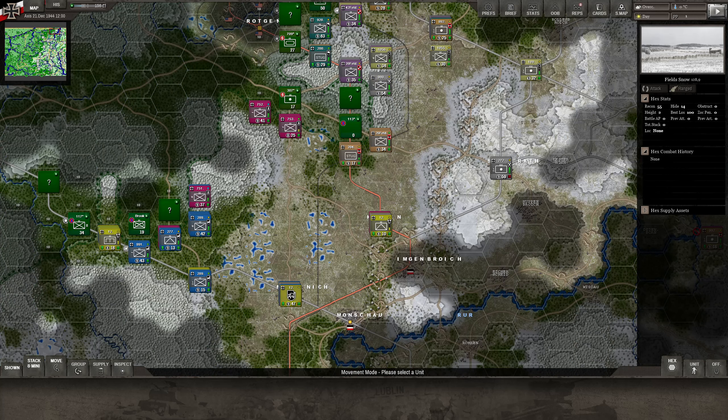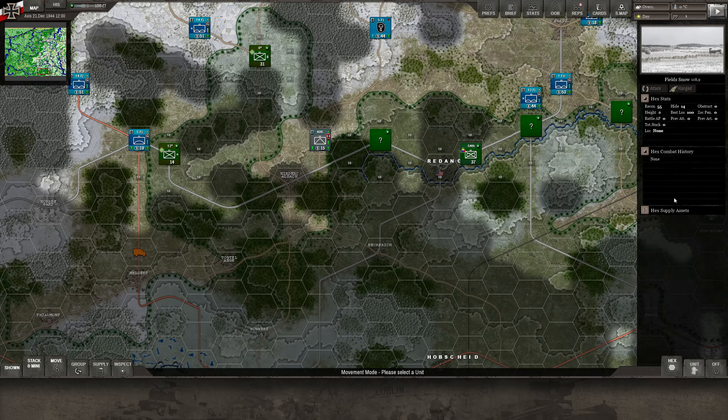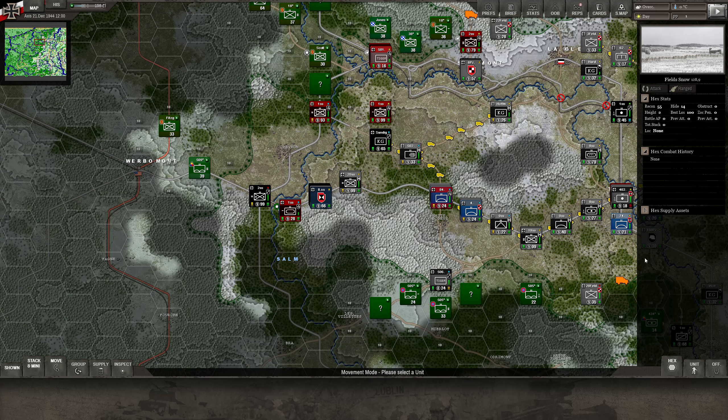That's it, guys. This was the enemy turn and we have lots of interesting things that have happened. It looks very good, I have to say. It's going to be really interesting — I think one of the most interesting things is down south, and also solving the Spa situation. I need something to drink for my throat after talking all this time. I'm going to call it and I'll see you in the next episode, which is going to be at the beginning of 1200 hours and we'll move all our stuff. Take care, bye.